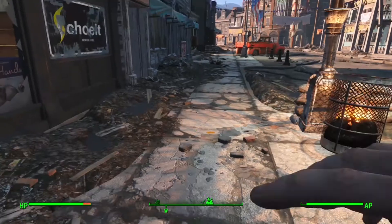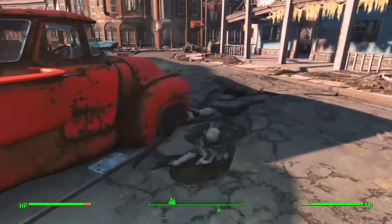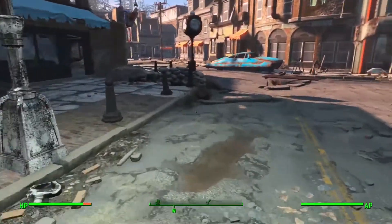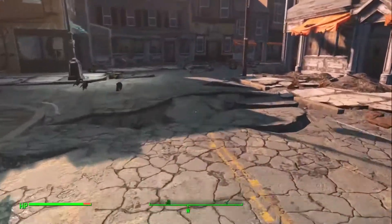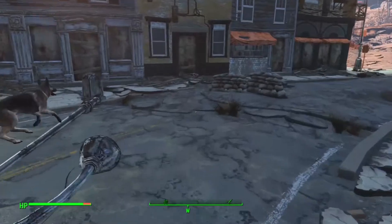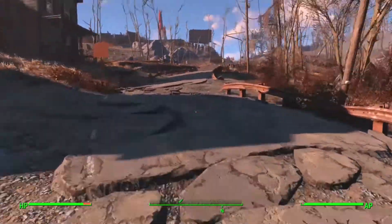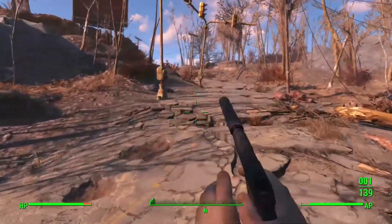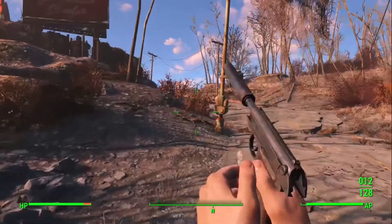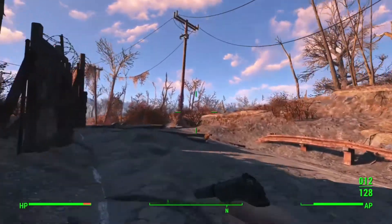I'll show you how many things I have. I don't want too many settlements. The way I normally do my settlements and supply lines is I get — spoiler alert — the Mechanist Lair, and build all the supply lines from there, because I usually do it out of Assaultron robots.